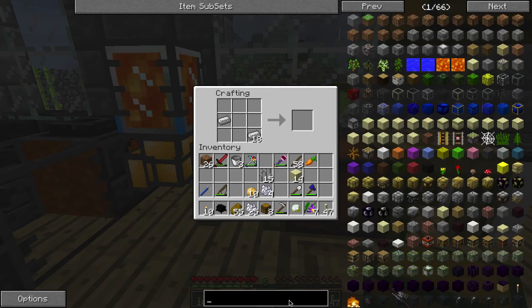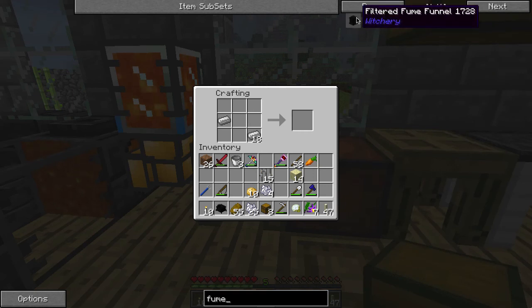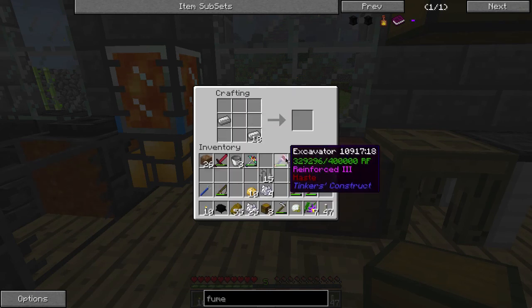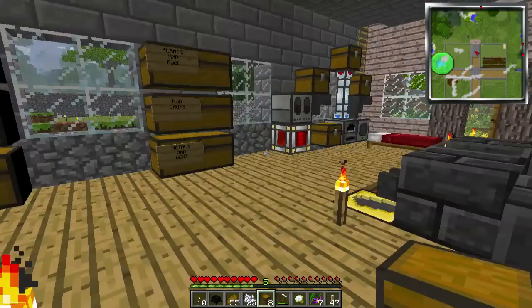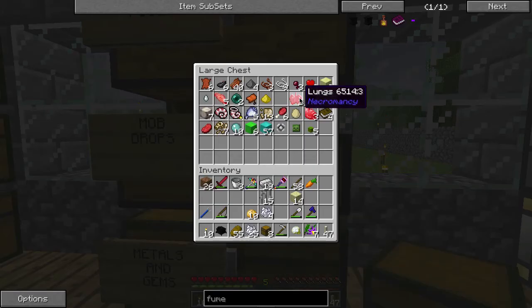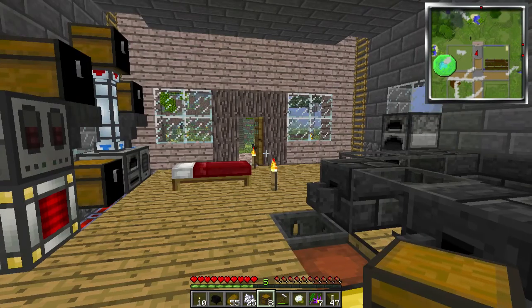How do you make the filters again? Fume funnels need lava, glowstone, and iron bars. I think I have some glowstone — if not, I'll have to go into the nether and get some. No, that's ardite. I don't have any glowstone. Okay, deal — a quick trip. Be right back.